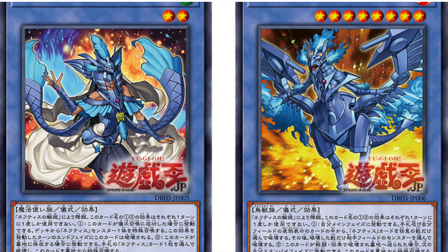Hey everyone, so we're going to be talking about a new archetype today called the Nephthys series. It's going to be released in Hidden Summoners, which I think is going to be equivalent to Dark Saviors. This is a ritual-based archetype and already I can see there are Wind Monsters and Fire Monsters. There are actually a lot of cards so I'm going to try and be as quick as I can.